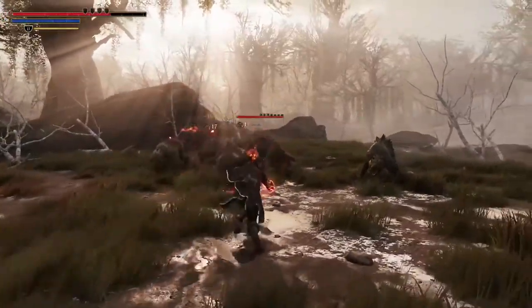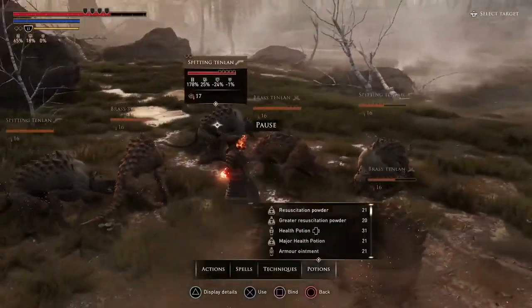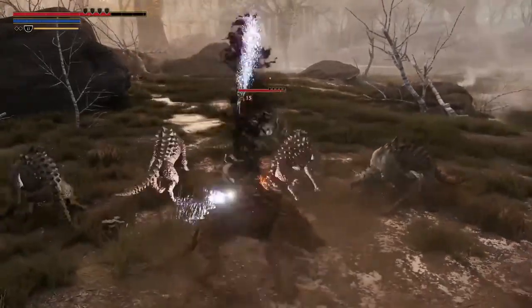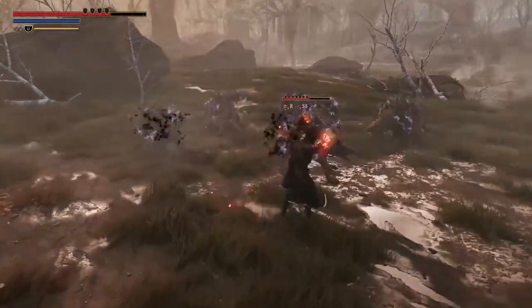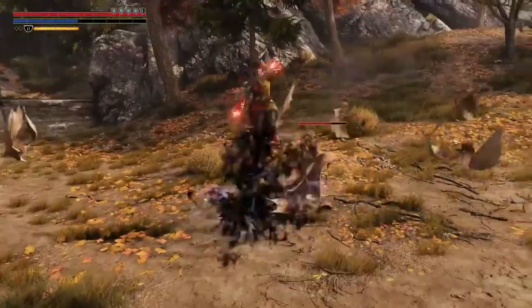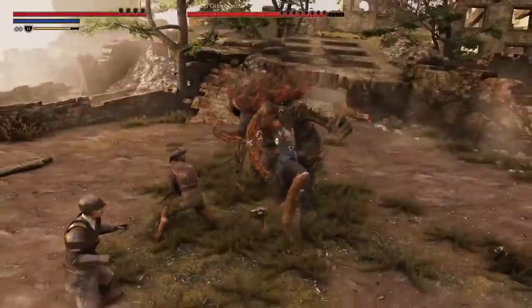During particularly intense fights, you might want to utilize the Tactical Pause option. This gives you unlimited time to select from your actions, spells, techniques, and potions to use on the target you wish. All styles of play benefit from the use of Fury, a potent resource that lets you unleash some of the most powerful attacks in the game.